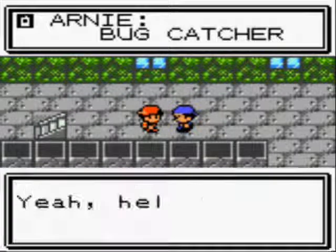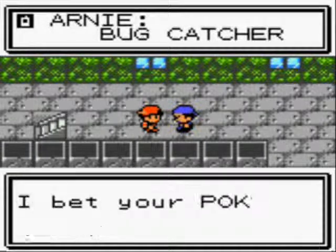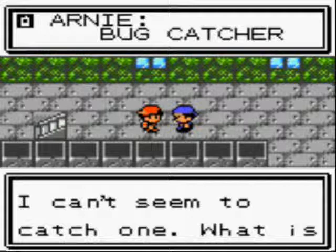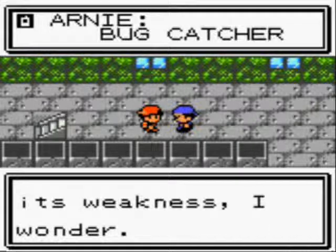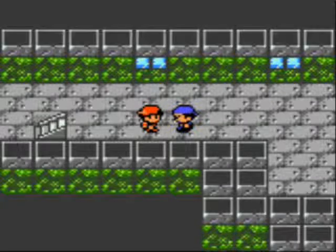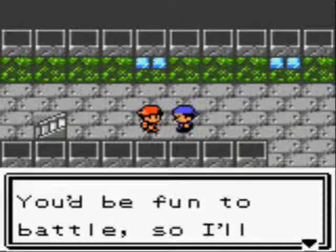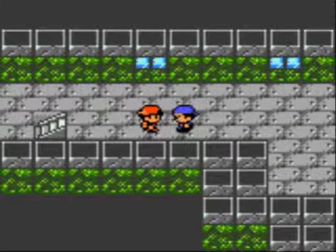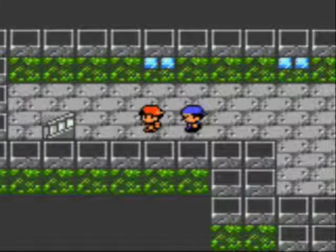Arnie calls asking what I'm up to and bets my Pokémon are a lot stronger than before. He wonders if I have a Pidgey since he can't seem to catch one, and asks about its weakness. Pidgey's weaknesses are Rock, Ice, and Thunder — I think that's it. He says let's talk again, and I say let's not please. Now let me get Huey's number. He just battles — he doesn't give you anything, it's just a thing. The reason I didn't delete the others is because I'm just waiting for them to call for what they're actually supposed to do.